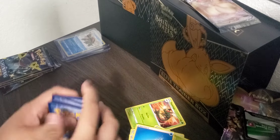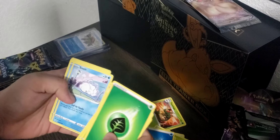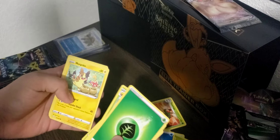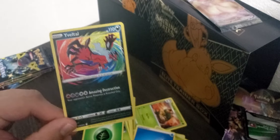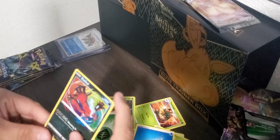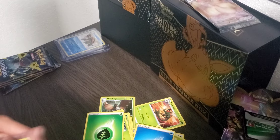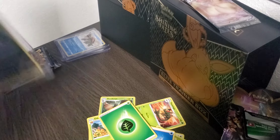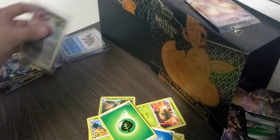Opening Pack 6. Leaf Energy, Eldegoss, Dartrix, Luxio, Snom, Horsea, Rowlet, Morpeko, Spinarak — and an Amazing Rare Yveltal! I got this card in my last video too, so we got doubles — but that's still really good. Sleeving up this card. We are getting lucky today. There it is — Amazing Rare Yveltal.